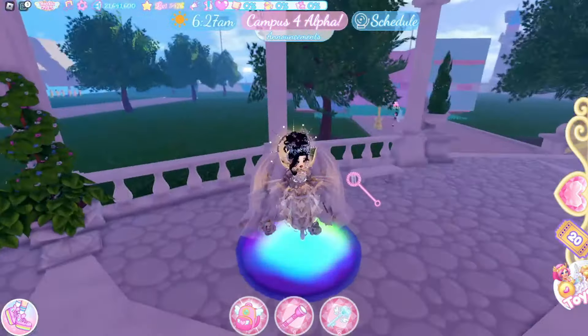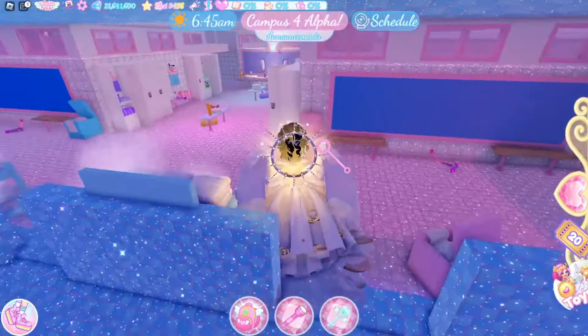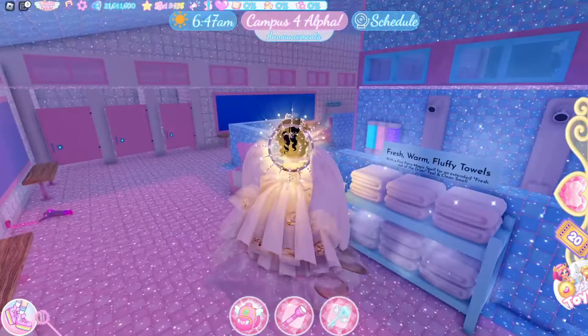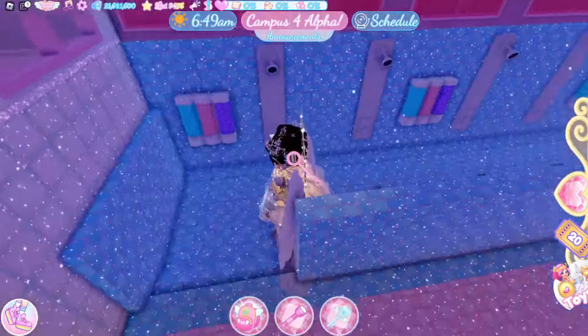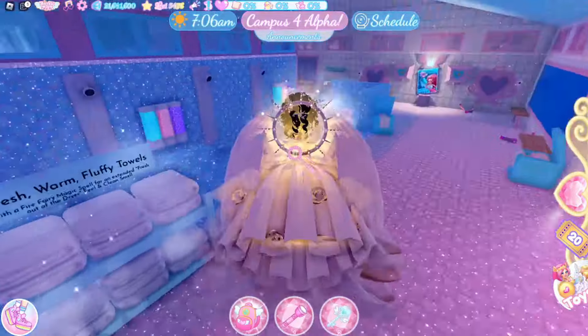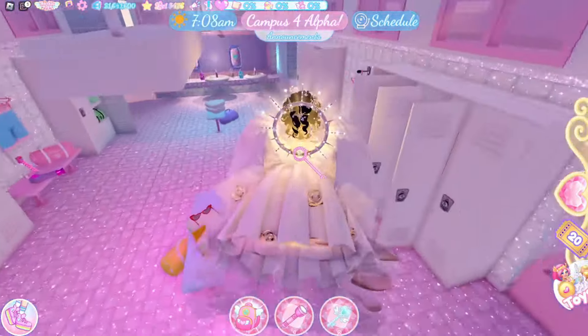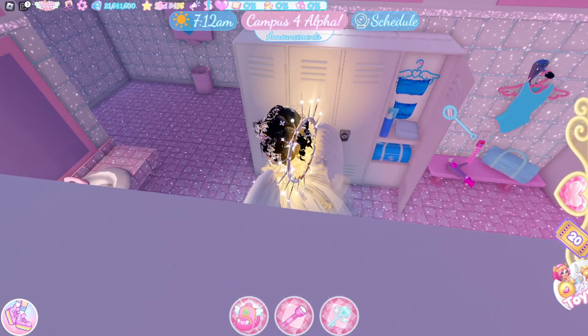I'm hoping we don't get another Wickery Cliffs here, because if we get Wickery Cliffs again I'm actually going to throw hands. We also have this little pumpkin contest over here — I have no idea how it's going to work but it looks cool. We've got these random little table cloths over here which I think is really strange.